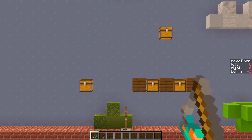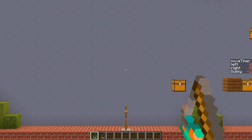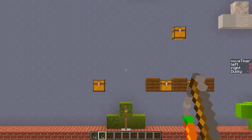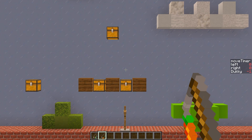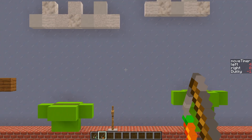Now there's a scoreboard called Move Timer. Whenever we activate left or right, it starts at 3 and ticks down to 0, and only if it's at 0 will it let us move again. This means we can only move at a consistent, appropriate speed — and we cannot fly off the edge of structures anymore.